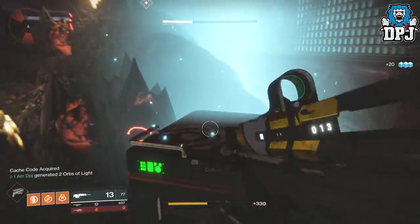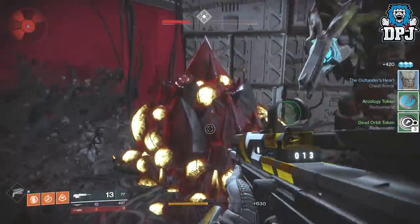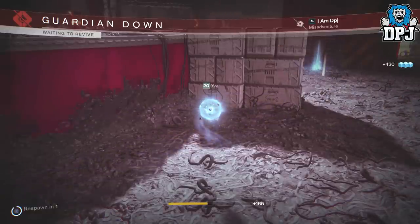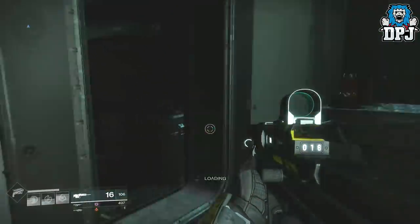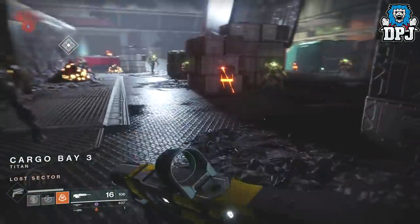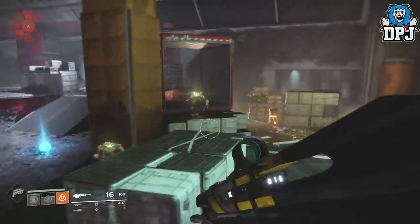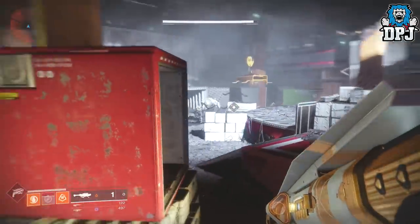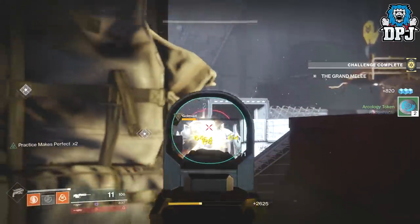Obtain that key, open up the chest — there you go, I've got my three tokens. And you simply want to stand here and die — either blow yourself off or let the enemies kill you. Once done, you'll spawn out of the actual lost sector area just like this. All you need to do is run straight back down and rinse and repeat. It's easier if you have heavy ammo because you take out the boss so quick, but it's still quite easy with this scout rifle — it's a beast.